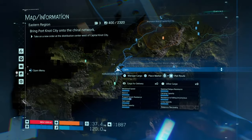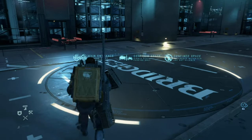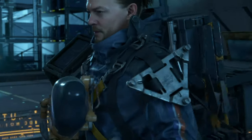What you need to do is take some damage — as you can see I've taken seven damage — and then you need to enter a private room. These are at the terminals. Once you've entered a private room, you need to rest by sleeping.